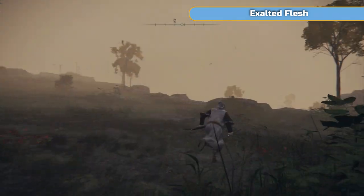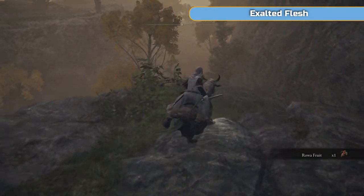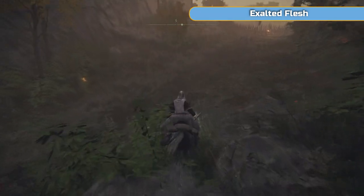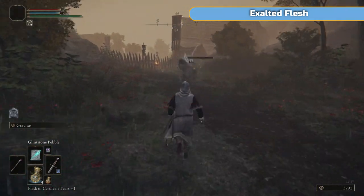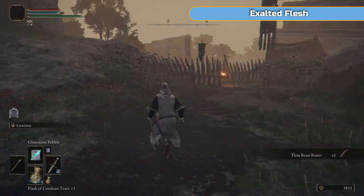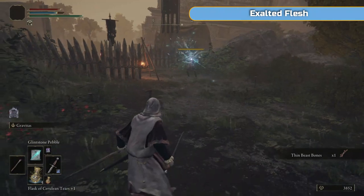Other people like to use the Moon Veil, which we will get later. It demands higher strength than dex, so I don't really want to put many more points into it. But if you prefer that one you can use it - I will show you where it is. I'm just going to clear this camp and head to the other side to get our first legendary weapon, which we do need for a trophy. We've not done much trophy-wise - we just got one by going to Roundtable Hold, but in terms of adventuring around we haven't got anything we need yet.